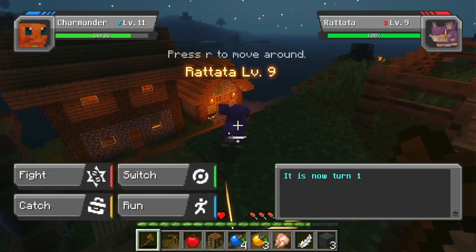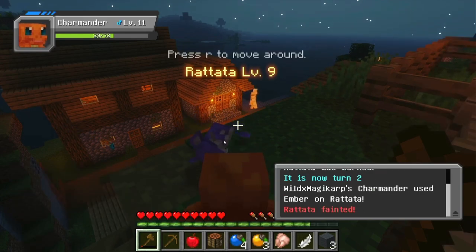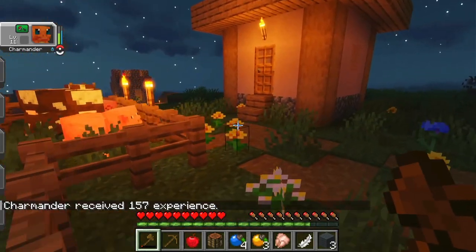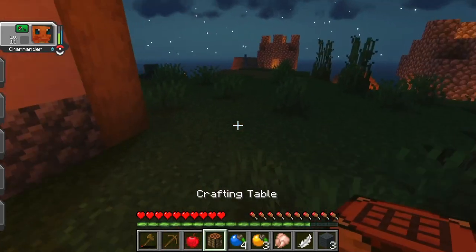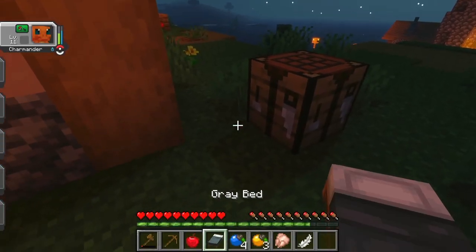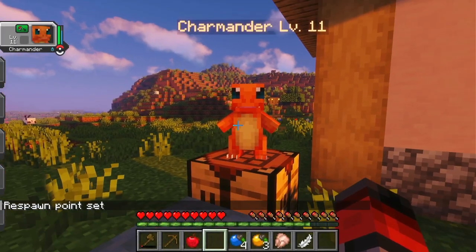There's a Rattata — that was a pretty cool animation. Oh, there's a Zubat down there. Can I just place a bed outside? I'm assuming I can since I don't have hostile mobs to worry about. This will be my little outdoor camping area.